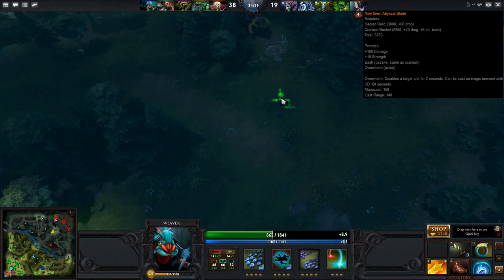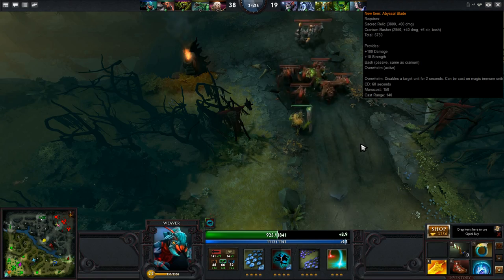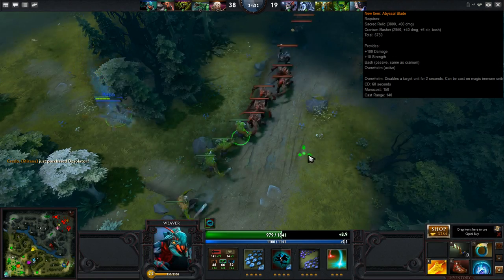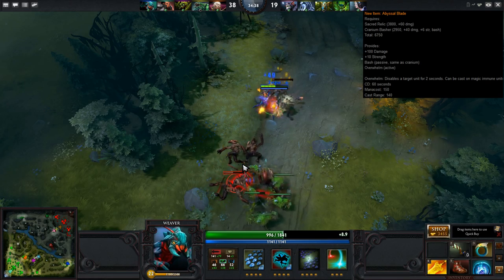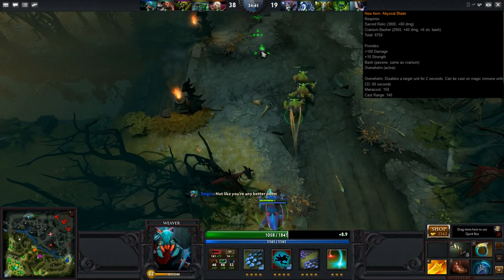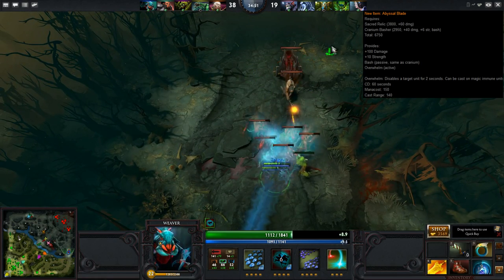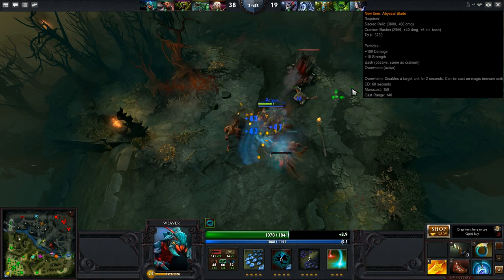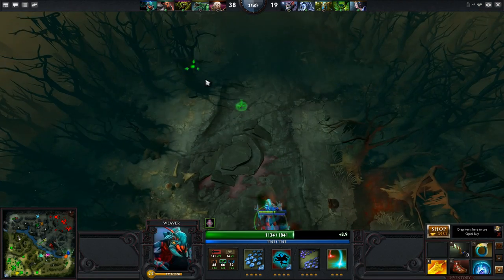Cranium Basher is probably the biggest waste of gold in the game already, and at 6,800 gold this item is just really bad. Even though Overwhelm is quite a nice active effect, it's still horrible value. I can see people having fun with it in public games, but it's really restricted by its price tag. Sacred Relic is almost 4k gold and you could have a Basher and a BKB instead. I really think the only time it would appear in competitive play is a 60-minute game where someone buys it to counter an opponent's BKB. I think they might change it to use a Demon Edge instead of a Sacred Relic.